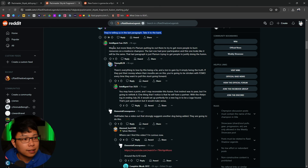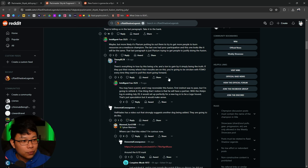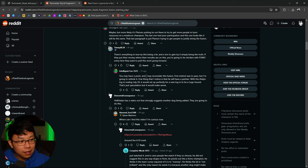Someone says Plarium is probably just putting BS out there to get more people to burn resources on a mediocre champion — the last one had poor participation and this one looks the same. That last paragraph might just be Plarium trying to justify the fusion. But someone else says: there's everything to lose by this being a lie and a ton to gain by it being the truth. If they put their money where their mouths are, you're going to be stricken with FOMO every time going forward. The login ending July 20th would be a perfect setup for a new login legendary hound — speculation, but it would make sense.